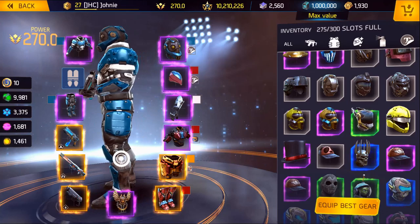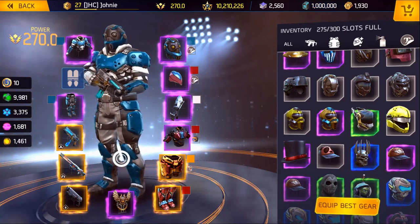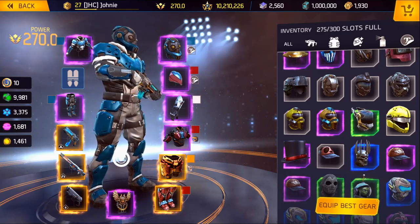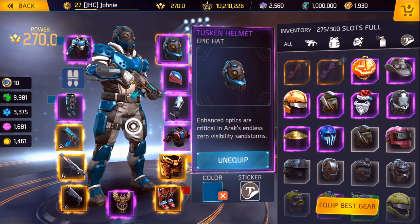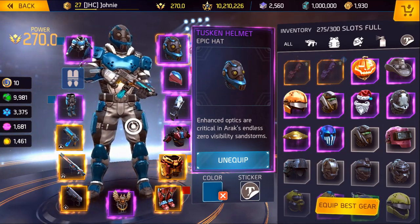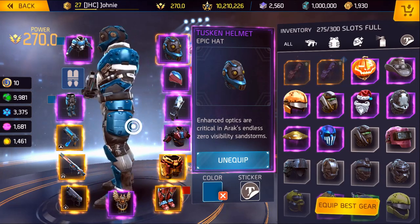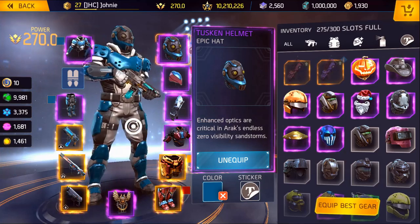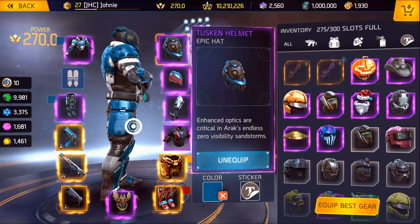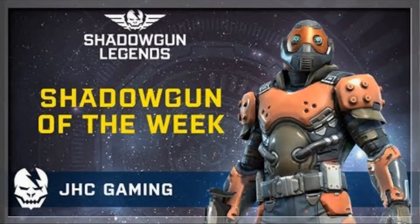At number four is the Tuscan hat. This one maybe not the most popular in the game. It is an epic rarity and there's something special about the eyes — in the description of the hat it does mention the eyes, special enhanced optics made for sandstorms. But I think this one's really nice. Although it's not super popular, maybe that's why I like it even more. Not a lot of people wear it in the hub. This hat was also used in some artwork from Madfinger Games Shadowgun of the Week.